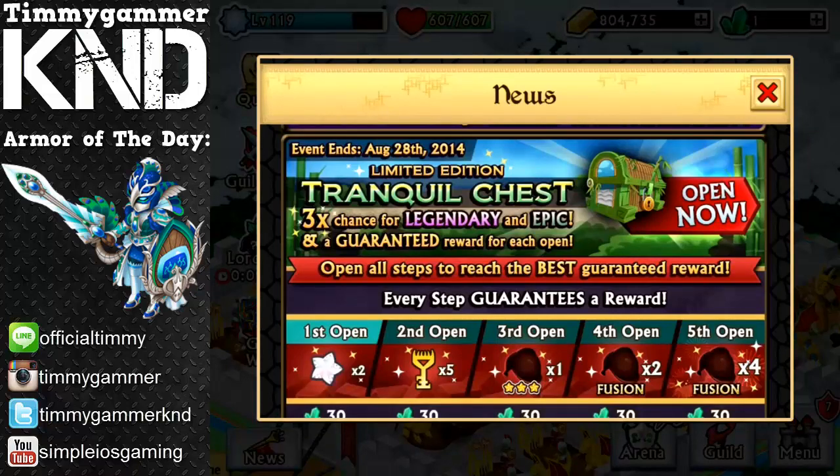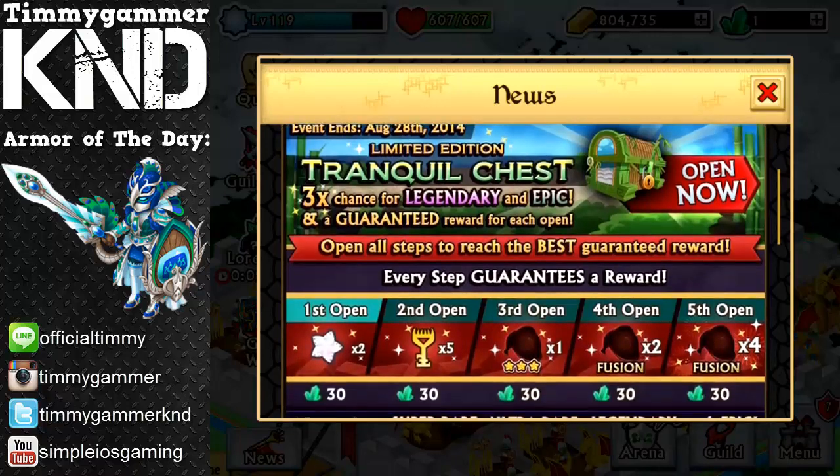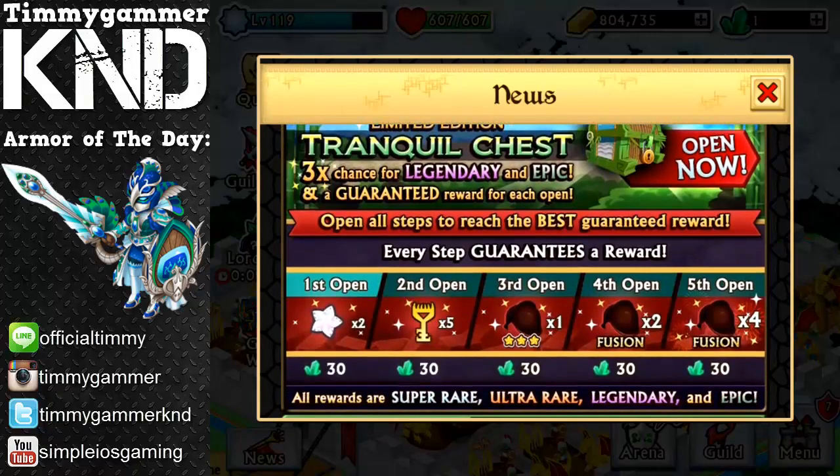So tranquil means quiet in French, so maybe this is like a little secret or something. It ends August 28th. You have a three times chance of getting a legendary or an epic — it's nothing special about that — but look at this: you have new guaranteed will rewards for each chest open.